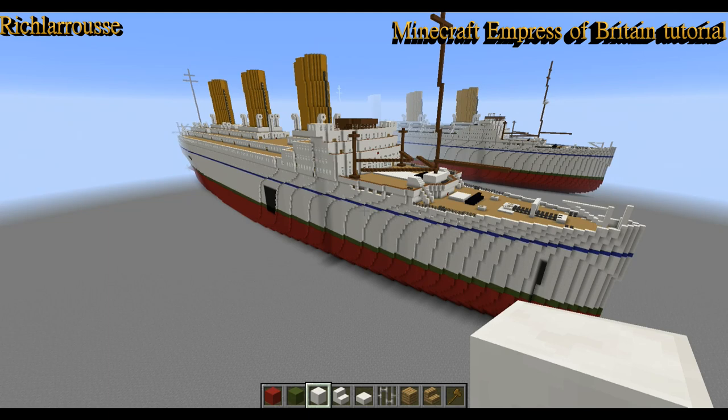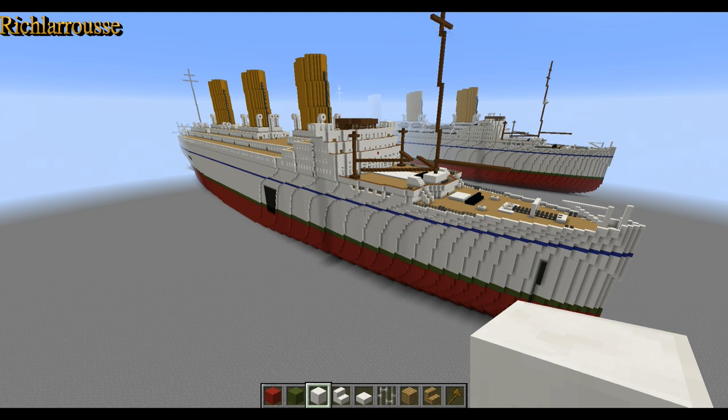Hello everyone, Rich here, back for part 9 and the final part of this Empress of Britain tutorial. Today's focus is the ship's lifeboats and basically all the small details that are needed to finish the ship. So before we start we're going to do a bit of detail work.